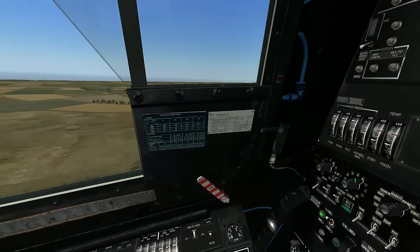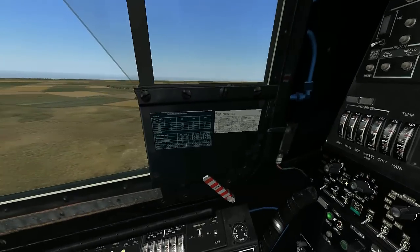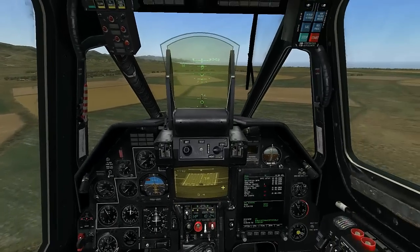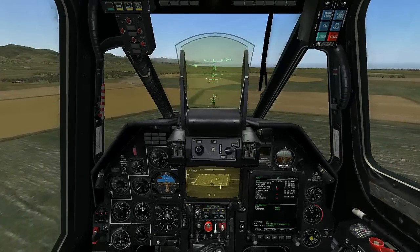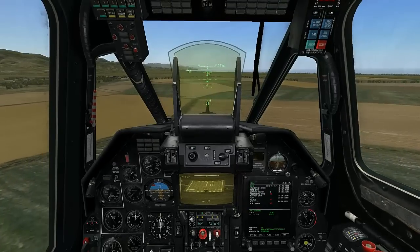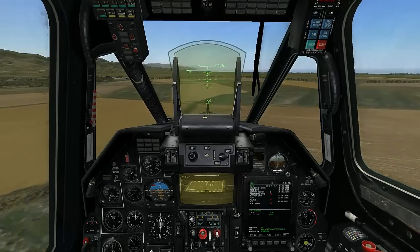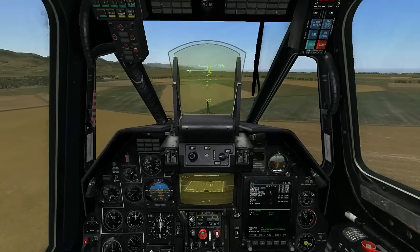If you're carrying more than one type of rockets, you're going to have to manually change the ballistic settings depending on the type of rocket — S-13s use a setting of 2. Located at the lower section of the HUD, you're able to see the reticle for the rockets. The goal is to place that reticle on top of our target lock.